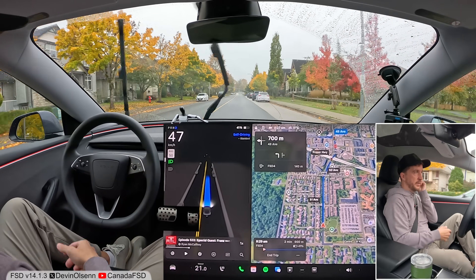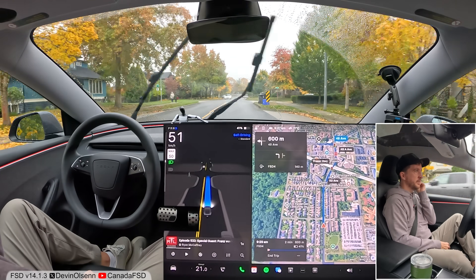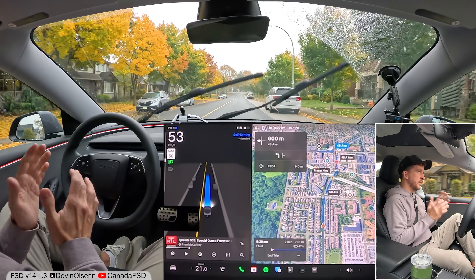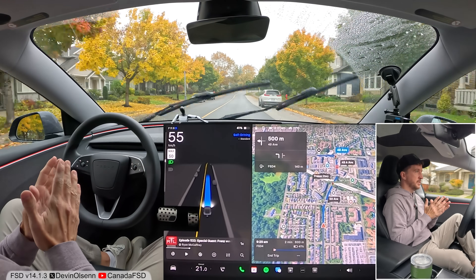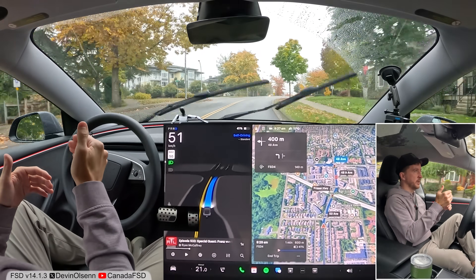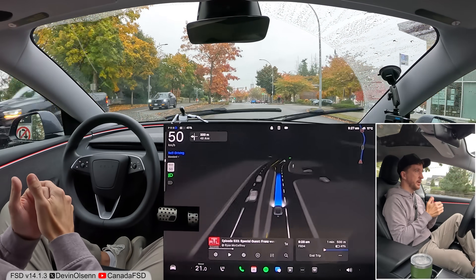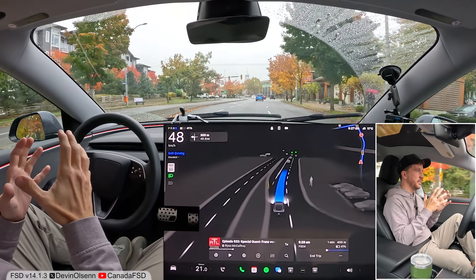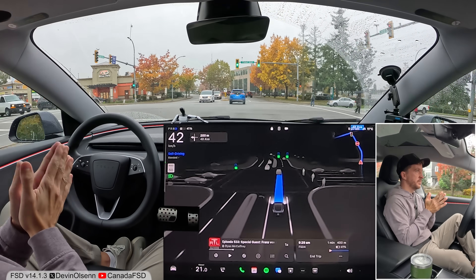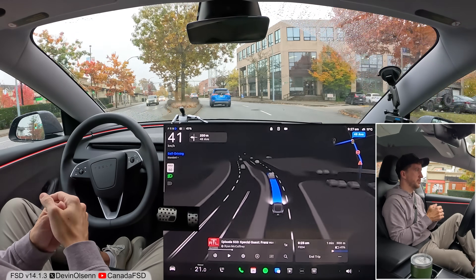Nice job through this residential area — just a good comfortable speed, nothing really noteworthy. In previous versions the speed control felt all over the place; the car wouldn't go a consistent speed and would bleed speed a lot — going 50 then drifting to 49, 48, 47. That's for sure gone now. The car is a lot better about maintaining a good speed for a significant amount of time. All the speed profiles are very usable now; previously you'd have to go into hurry and tap the accelerator to get the car up to a speed that felt natural.